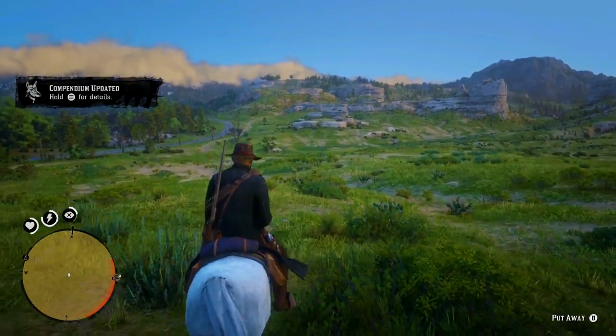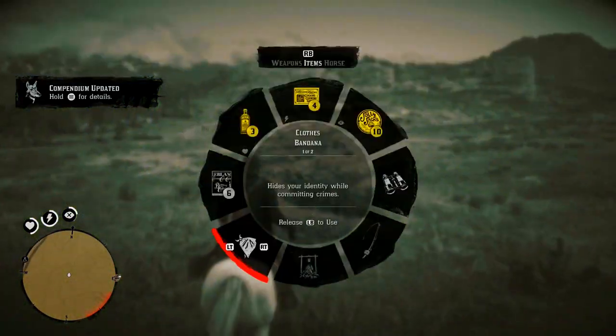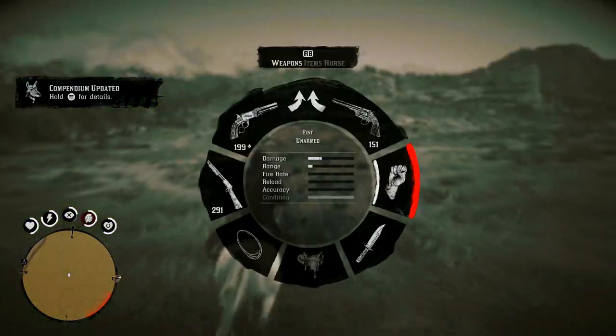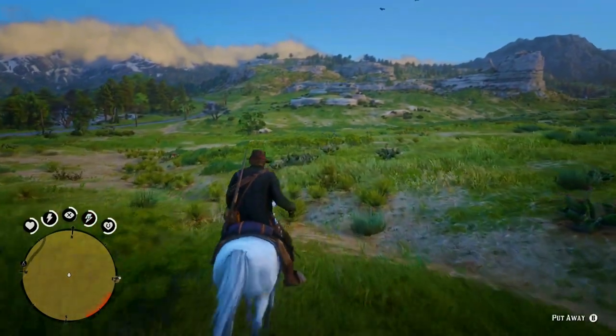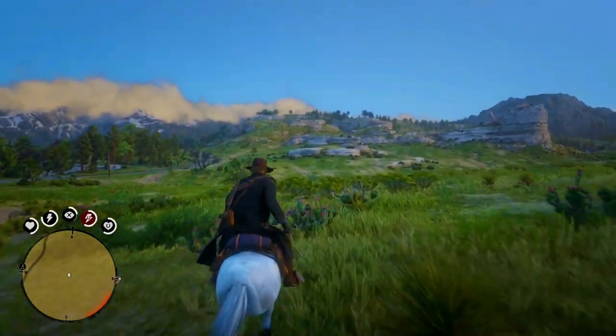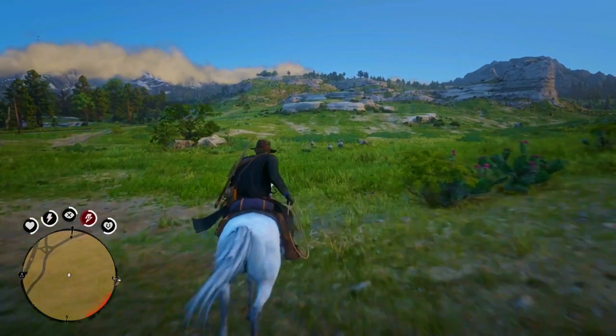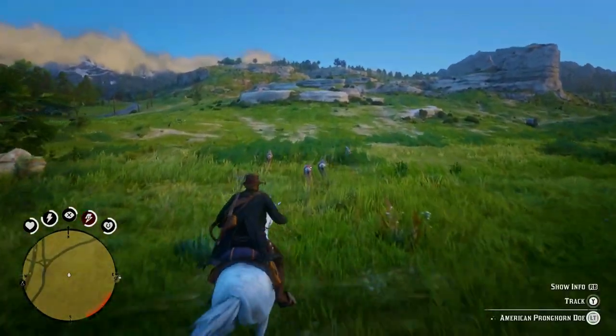There are two ways you can go about doing this. The first way guarantees a perfect pelt if you're able to do it every time. That's the way I do it in the gameplay — I find a perfect pelt longhorn doe, track it down, rope it while on my horse, and stab it and kill it.